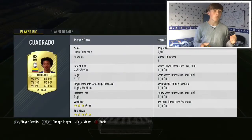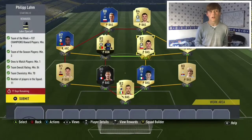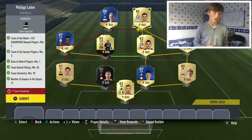Then we move on to Juan Cuadrado. He's very expensive for an 83-rated — he's 5.4K, and that was on the Friday I bought him. Gary Medel was 3.1K, which could be better, he's pretty expensive to be fair. Mauro Cardi, because he's 84-rated and you need an 84-rated team, he's going to be a bit more expensive — he's 7.6K as of yesterday. He might have gone down or even gone up.